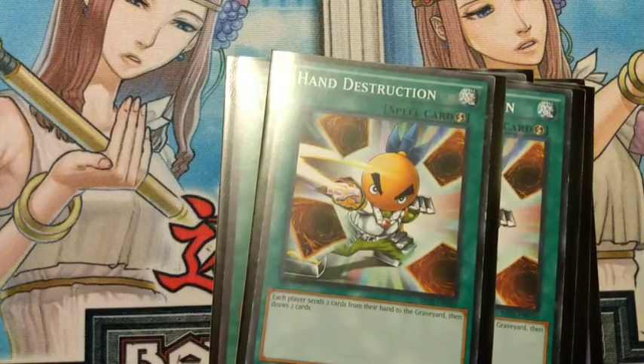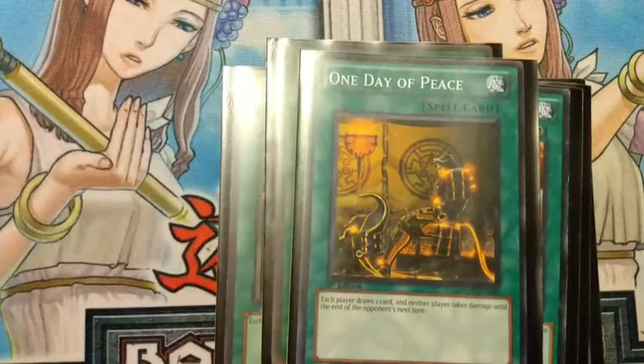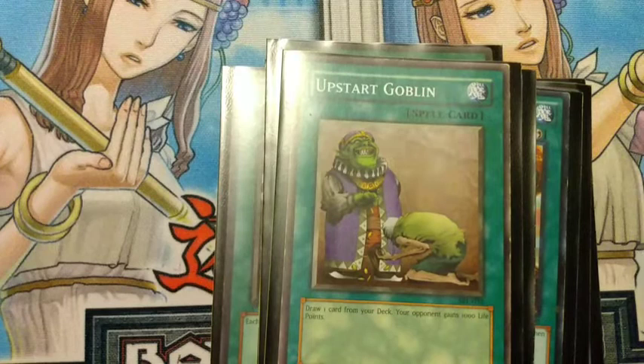We run two Hand Destruction — basically there for the same reason: to dump cards we need and also mill our opponent, since they have to discard two and draw two. We run one Card Destruction if we have a really bad hand or just want to rip even more cards out of their deck. We run one Day of Peace — it's there to save us, rip a card out of their deck, and draw for us.